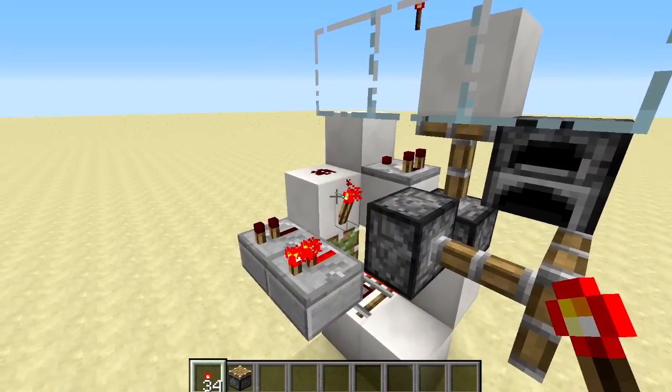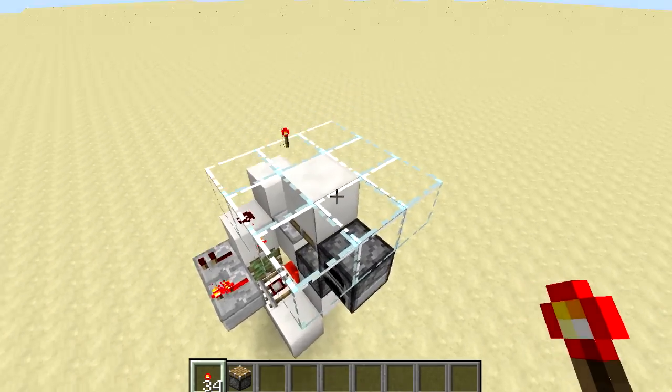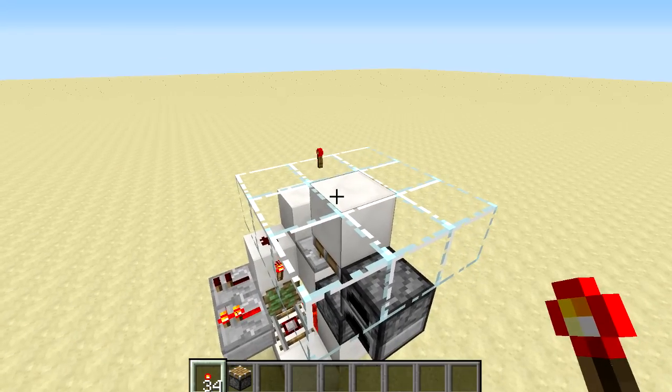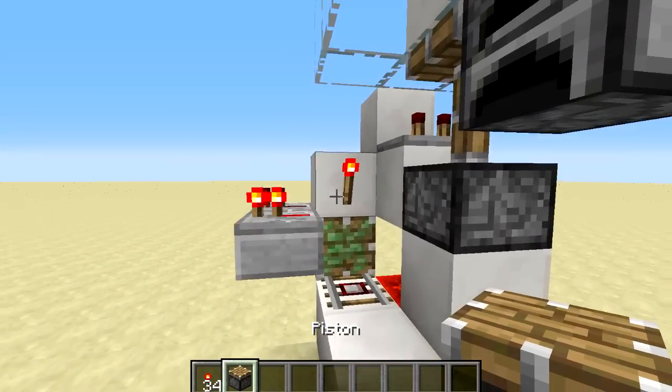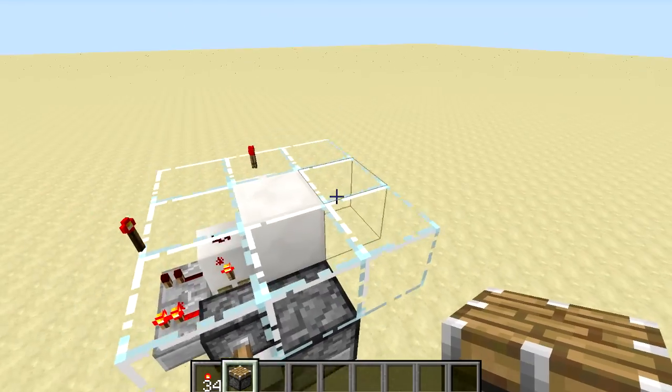We also have this extra piston and torch here, which is actually optional — you'll see this works without it. But depending on where in the world you build it, due to one of those Minecraft quirks, you may actually need to add an extra piston right here to provide an extra update to make it work.